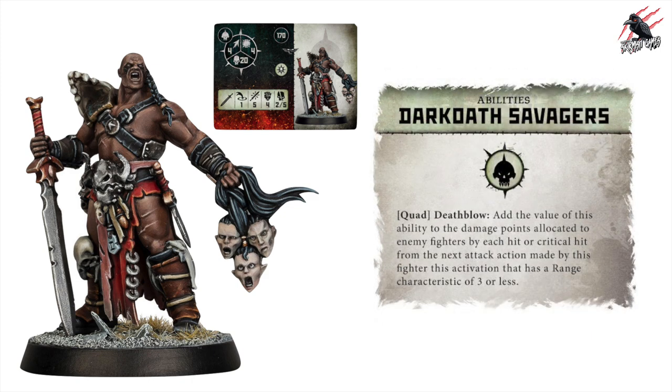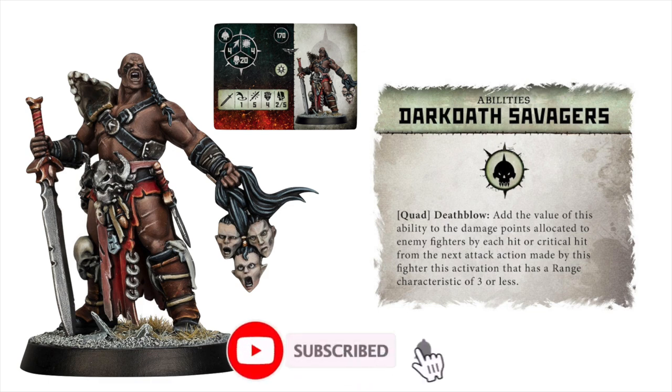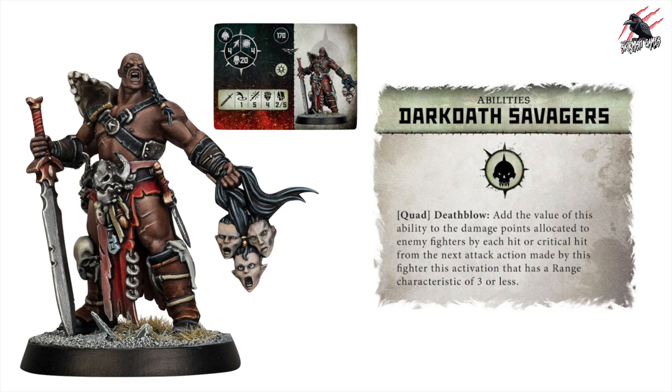He'll also have access to a quad called Death Blow. Here we add the value of this ability to the damage points allocated to enemy fighters by each hit or critical hit from the next attack action made by this fighter this activation, that has a range characteristic of three or less. These aren't my favourite types of quads, and it's only for the next attack action during this activation. If we can get a five or six value for this quad, we can add that to every hit or critical hit. Now if he's already got five or potentially six attack dice to roll, there's a good chance he's getting some hits and crits. I think this is one you definitely want to use with a fighter with a high attack characteristic.